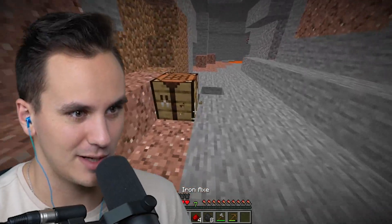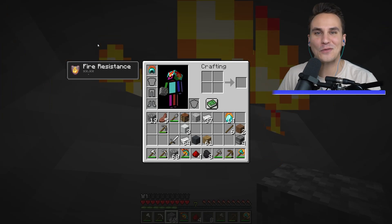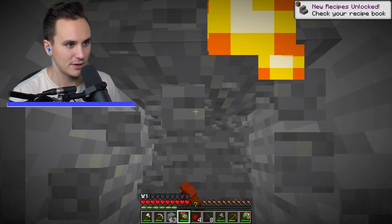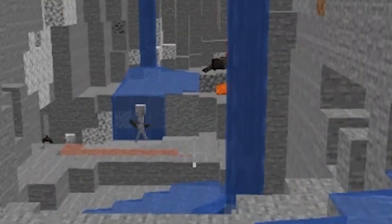I can craft a fire diamond axe too! Back up to the surface — wait, we've got unlimited fire resistance from our helmet! I hear some mobs. Can we just go face them right now? I feel like we have nothing to worry about with this fire diamond helmet on. Mobs, I hear you guys — I see you!